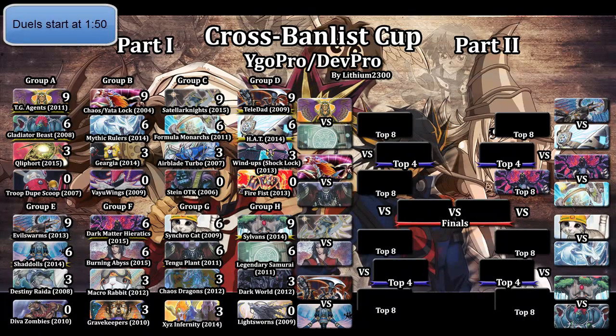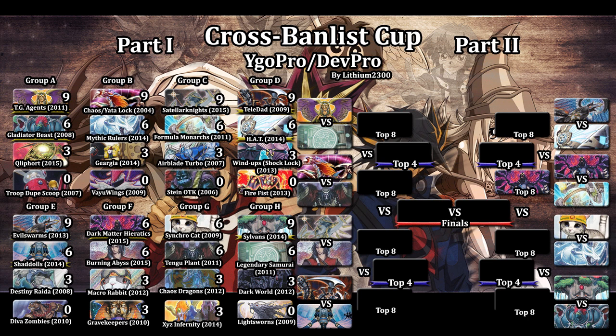Welcome back for another Death Row Duel video. This is the second match of the Cross Balance Cup top 16. Yesterday we saw Hieratics Dark Matter win its matchup in the first top 16 match against Formula Monarchs, so the first deck for the top 8 playoffs is already known. Second match here in the top right corner: Evilswarms versus HAT — two very big decks in this game's history.